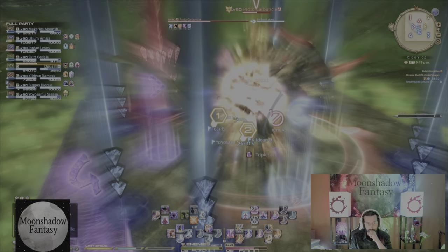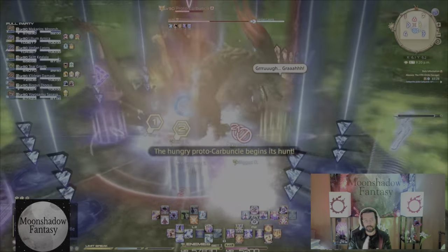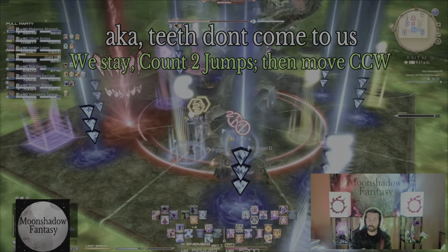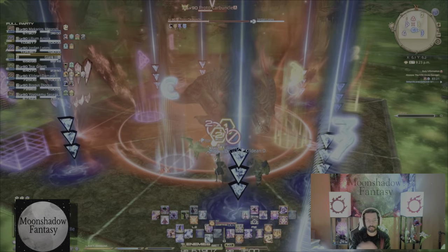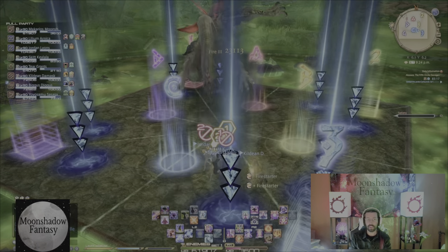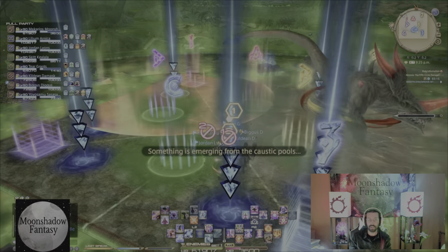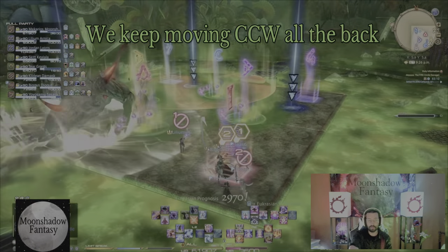Now for zigzag, which I think is a bit easier of a mechanic, we start across from it as always. It went back to where it came, so it's not towards us. As soon as it goes backwards the way it came, we know it's zigzag — we're staying. We wait the two jumps, then go counterclockwise, staying on the inside or walking right over the puddles all the way to the back corner.